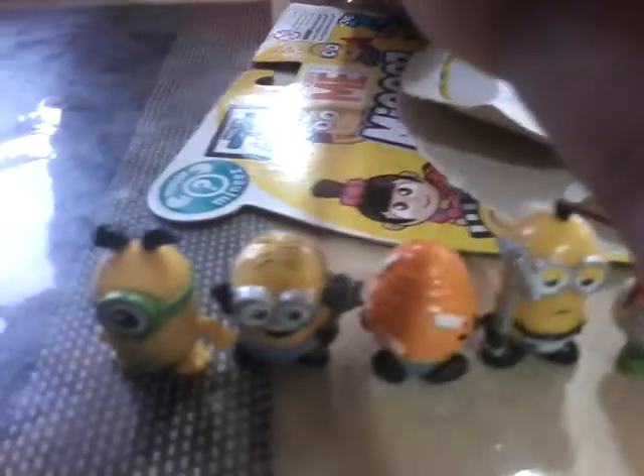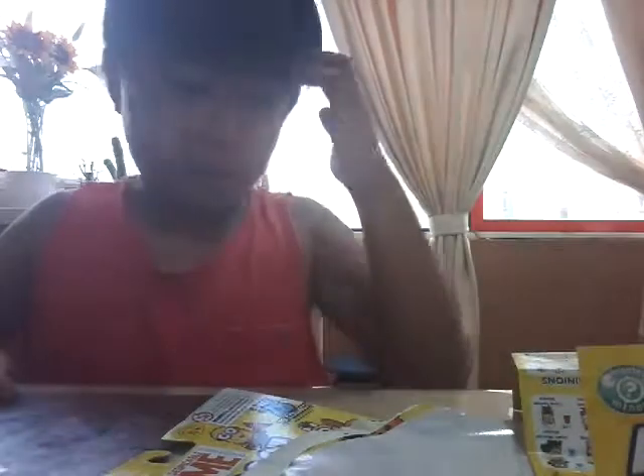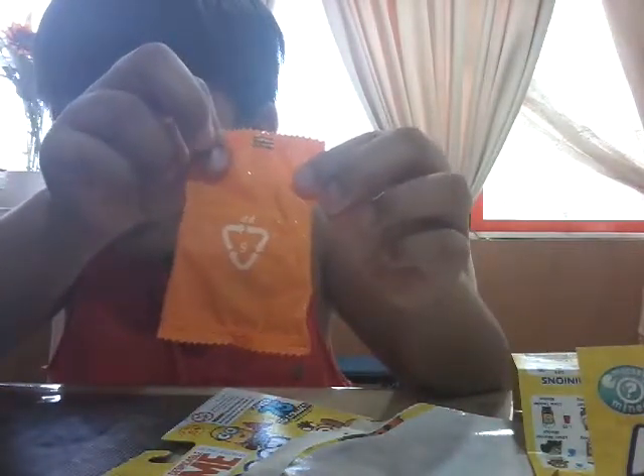Here they all are — this is where they are. That's Nico, Kevin, the Beehive Minion, and the one with the boulder or spiky stick in his hand, and the All Natural Minion. Are you ready for the pack, guys? Are you ready for the pack? Here's the pack — let's open it!